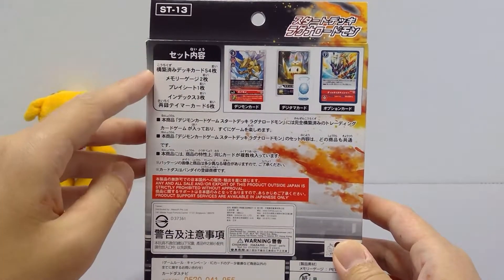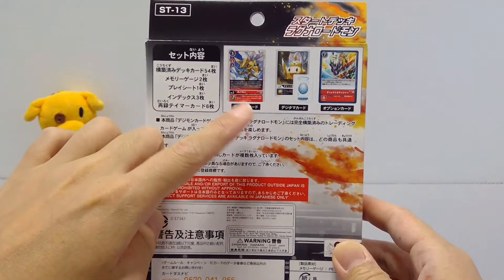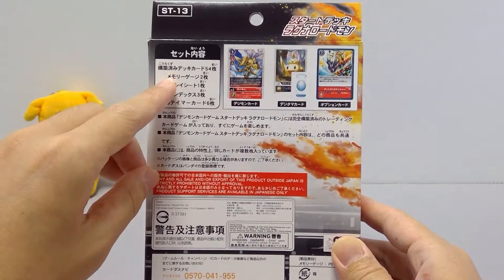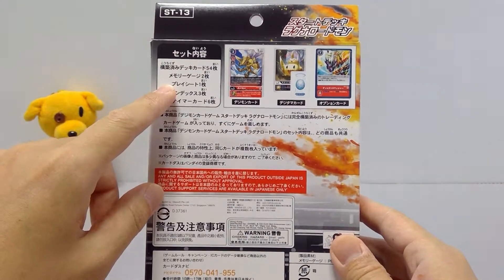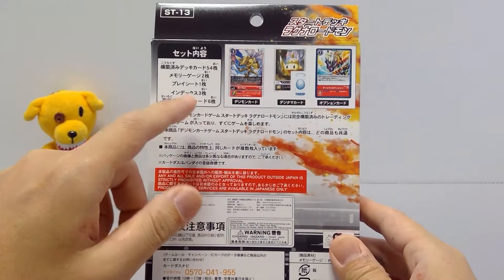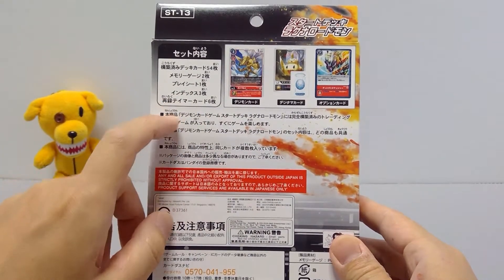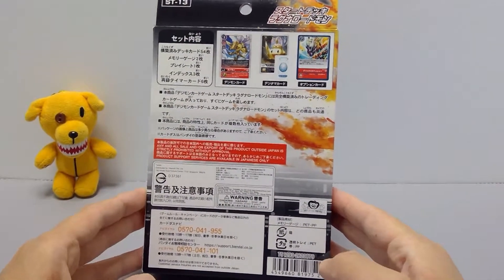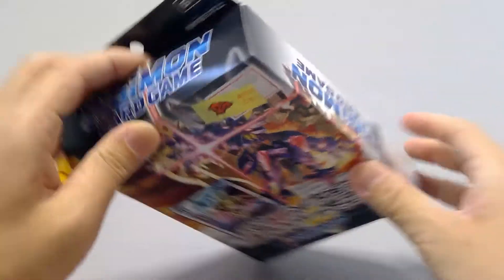Here's the back — as always it just tells you what's within the set: a pre-constructed deck of 54 cards, 50 main and 4 Digitamas, two memory gauges, a double-sided play sheet or playmat, and three index cards with rule explanations.